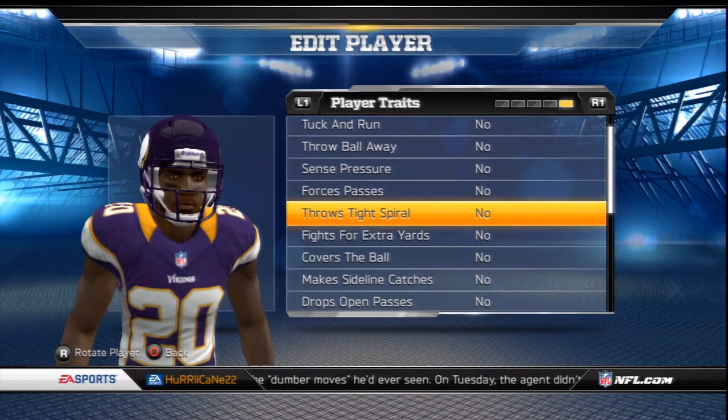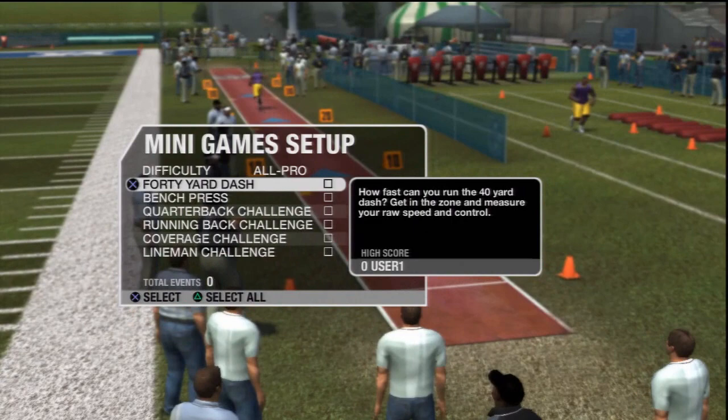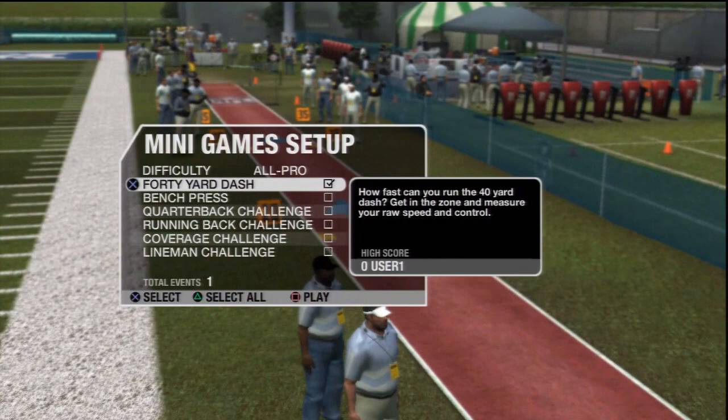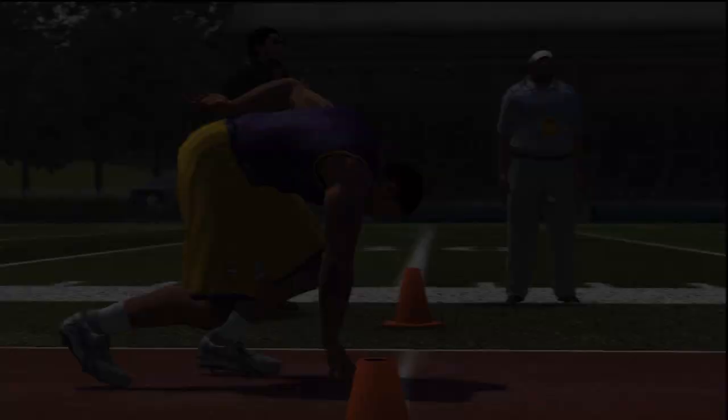But we're not done there — we're going to Indianapolis. Pretend this is Lucas Oil Stadium, because I would like to see the combine introduced. This is where your ratings become finalized. When you make a speed back, what's the proper way to decide whether he's a 95 speed or a 99? I think you do that with traits and your 40-yard dash time at the combine. Based on your trait choices and how well you perform in the drills, that's where your player ends up at his final rating.